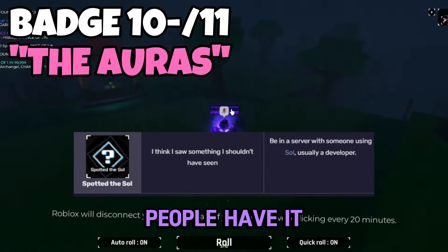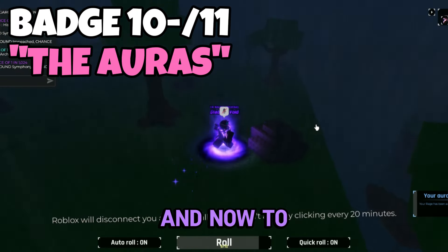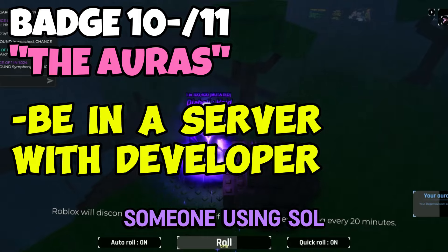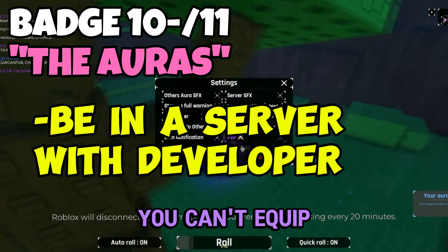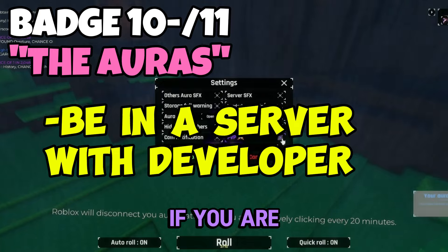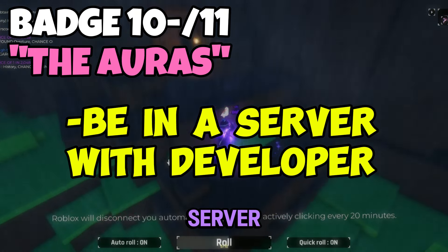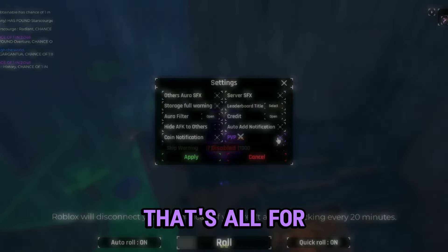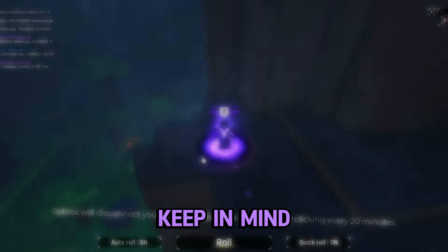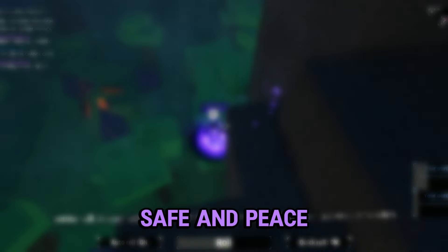Lastly, 'Spot the Soul' is the rarest title you can have — very few people have it, and the description reads 'I saw something that I shouldn't have seen.' To get this you need to be in a server with someone using the Soul aura, which is mostly developers. If you're a player, you can't equip the Soul aura, and if you leave the server you won't have it anymore. Anyway, that's all for today — be sure to subscribe for the giveaway. Stay safe and peace.